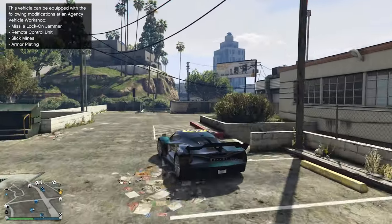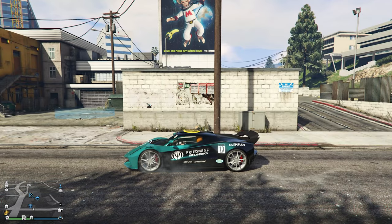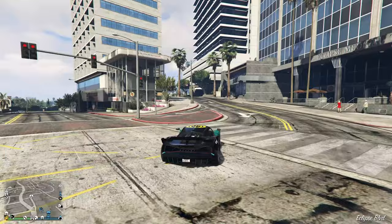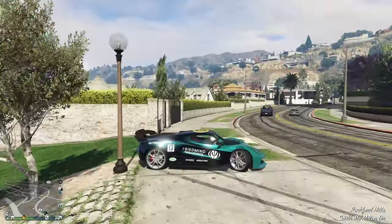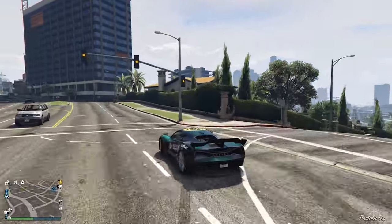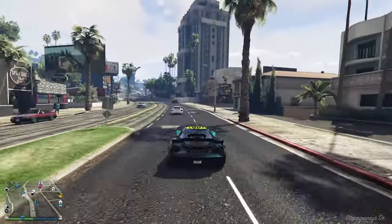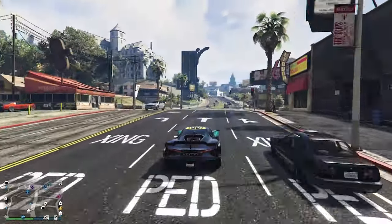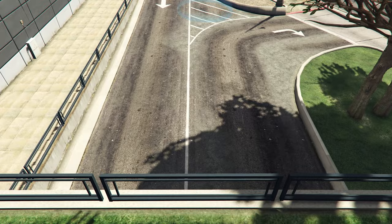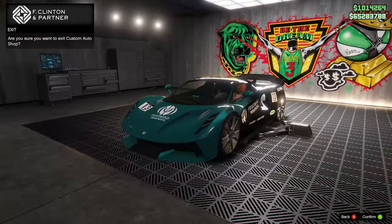Let's take it for a spin — this thing's a rocket ship. Front wheel drive. Ready? Three, two, one. It is silent — absolutely silent. This is based off of the Lotus Evera, which is an electric hypercar that Lotus are bringing out soon. This thing is mental. Another thing you should note — this is also an Imani Tech vehicle. Let's go ahead and take it to our agency to show you. This thing is rapid. Imani Tech, ladies and gentlemen.